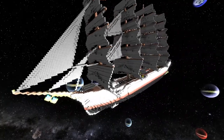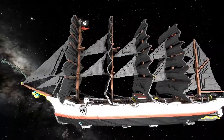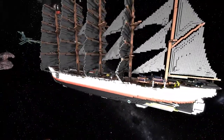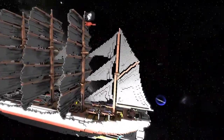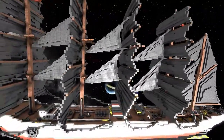Welcome back guys, today we're checking out the solar sail ship entry from Pirate Ray. As you can see, this is a full-on sail ship — the Pirate Ray Solar Cape Horn. It's a pirate ship, as you can see he's flying the skull and crossbones.